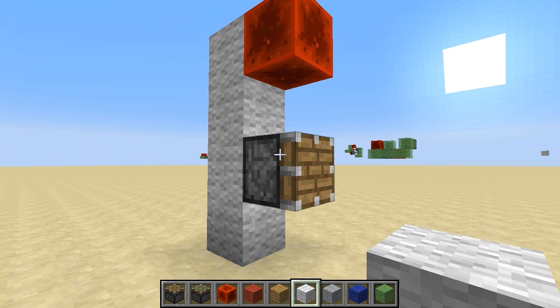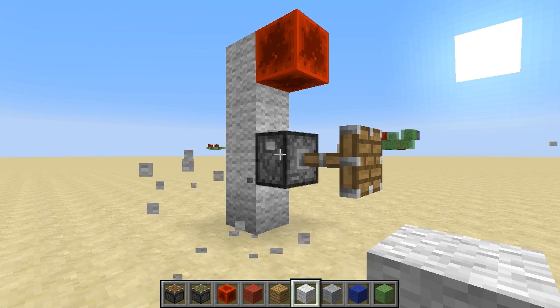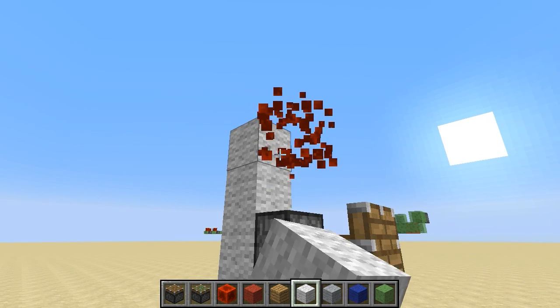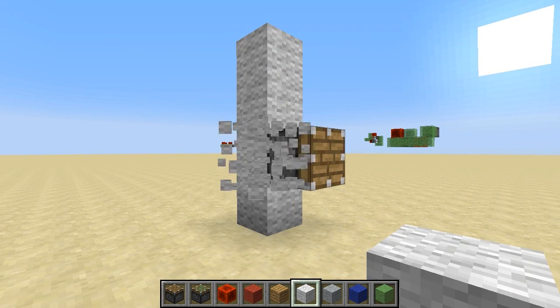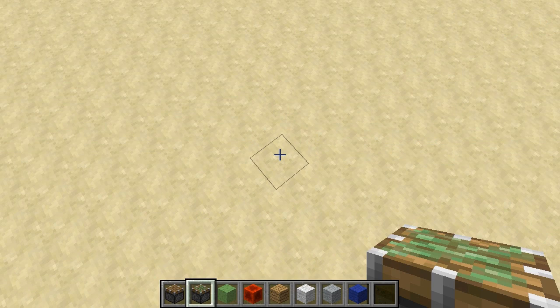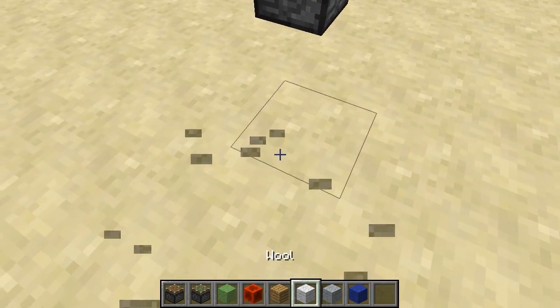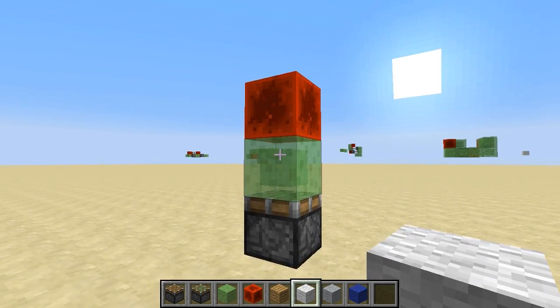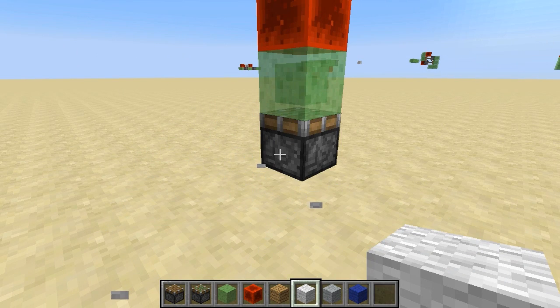Similarly, redstone power two blocks directly above a piston will also power the piston, but the piston won't notice until there's a block update. Pistons also don't notice the removal of such diagonal or above power until there's another block update. A device that notices block updates is called a block update detector, or BUD switch for short. With sticky pistons and slime blocks, it's very easy to build a BUD switch, such as this one.